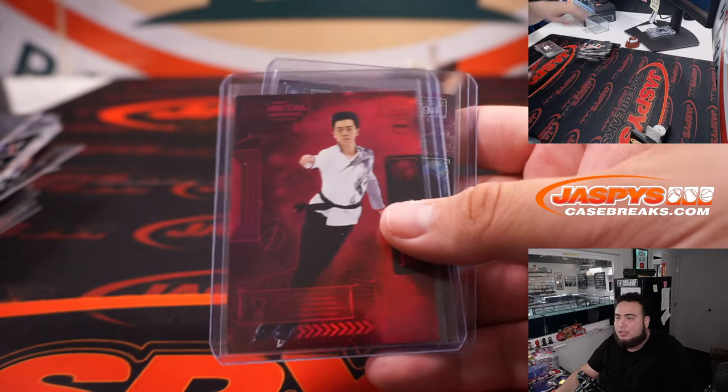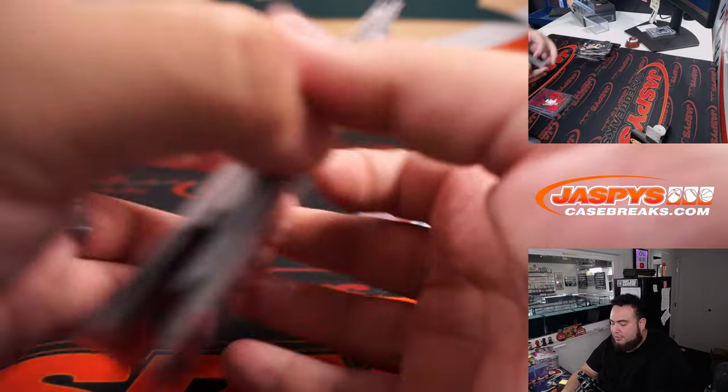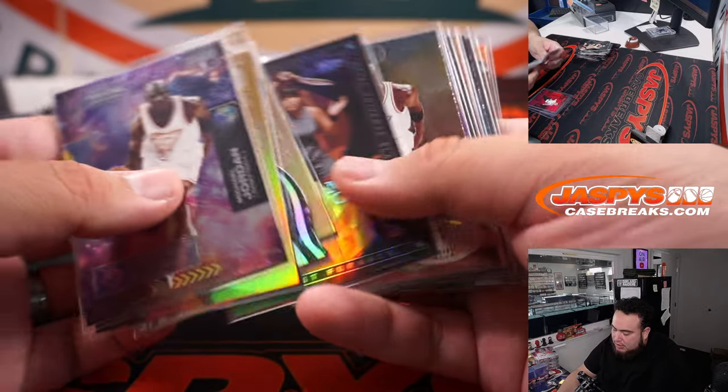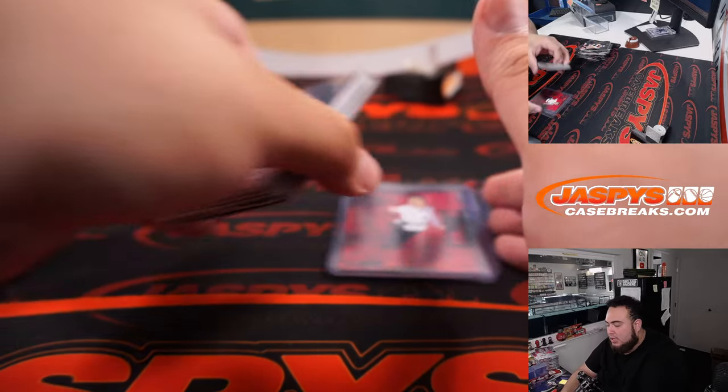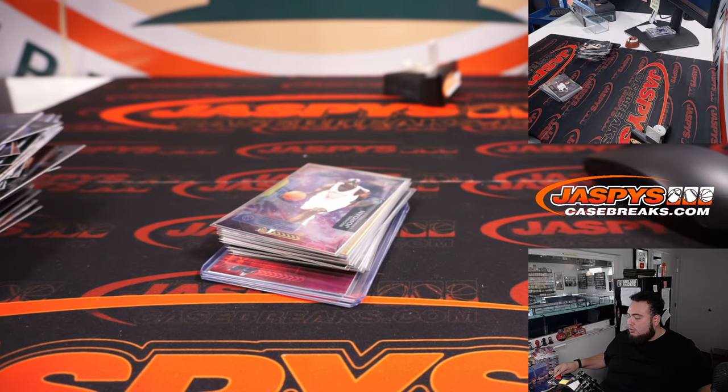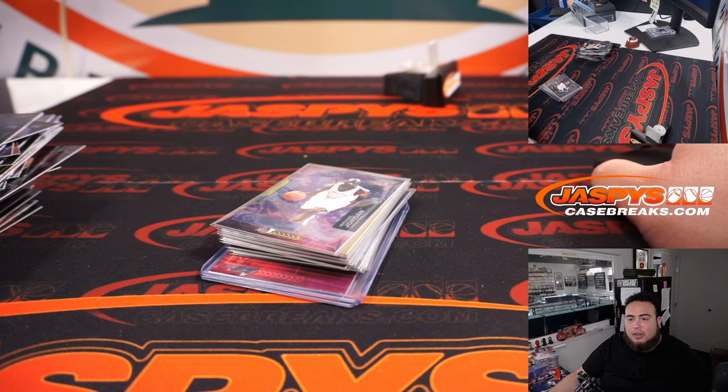Alright, guys, there you go. Box three in the books — there's your autograph and your PMG, and a couple nice inserts all around. A couple Jordans too. So appreciate it, guys. Break number four is in the store if you guys want to run that back — JazzPieceCaseBreaks.com, guys. Thanks.